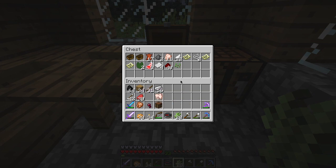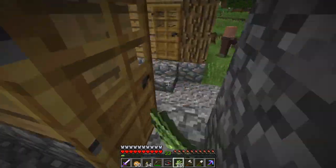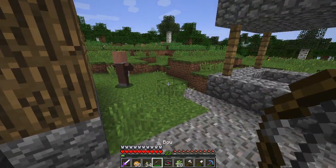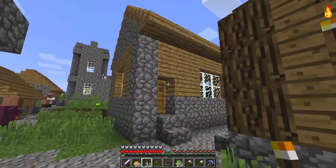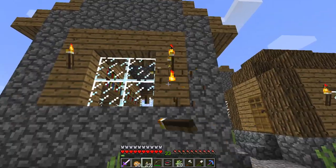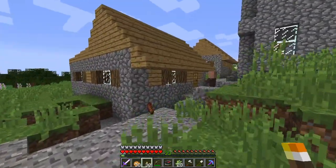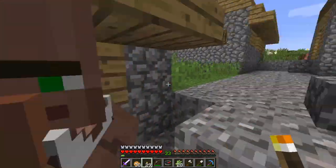You know what, I'm going to throw them into ovens — we're going to make a couple of furnaces. So our goal here, people, is to light this place up as quickly as possible. That's your number one goal: to stop the zombies from forming. It's a well-lit building or village.